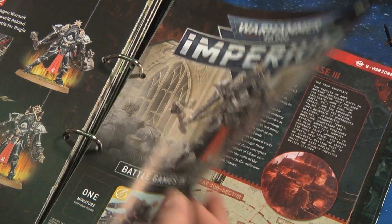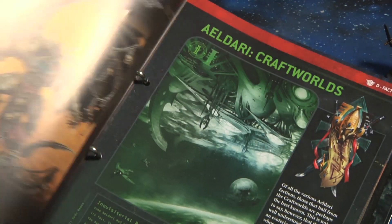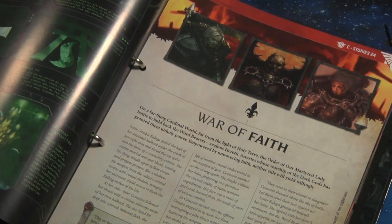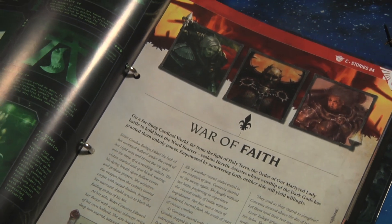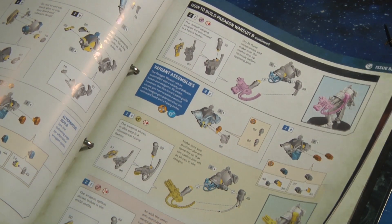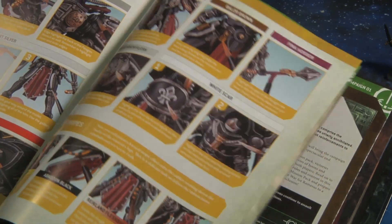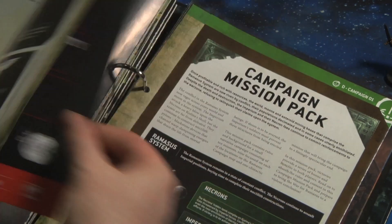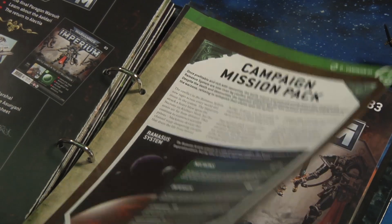Issue 82 comes with the second of the three Paragon Warsuits and introduces a new war zone called Obolus and Lilac, Phase 3. You also get information on the Aeldari and their specific craft worlds. There's a very interesting story called War of Faith, which has zealots on both sides — the Sisters of Battle on one side and the Word Bearers on the other. You have the how-to-build and how-to-paint guides. These come with variant builds so you can arm them with a mace or a sword. The third campaign here is the Battle of Tragus, and there's also an additional insert for Campaign 1, the mission pack for the latest issues.